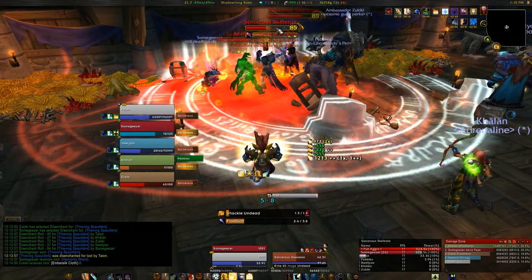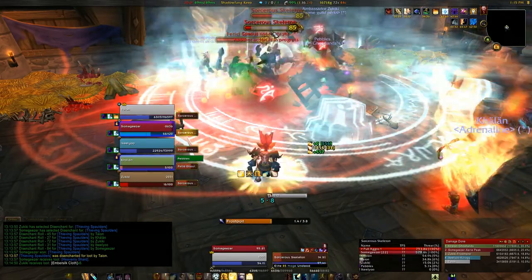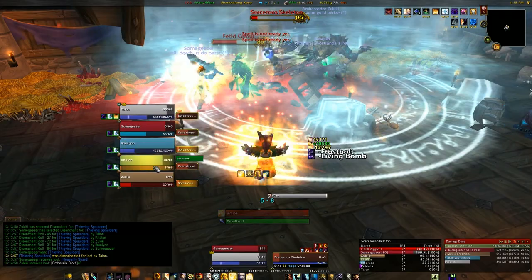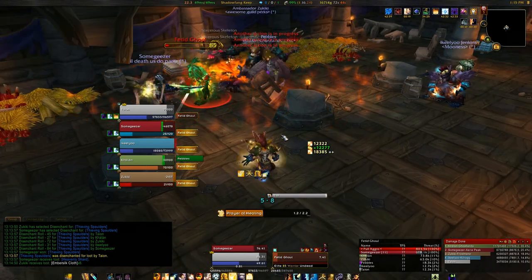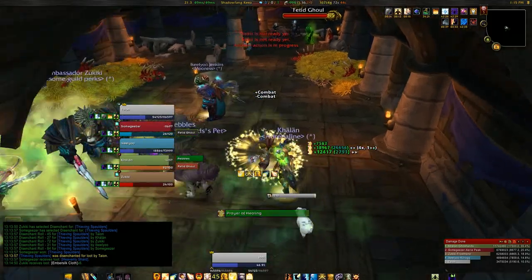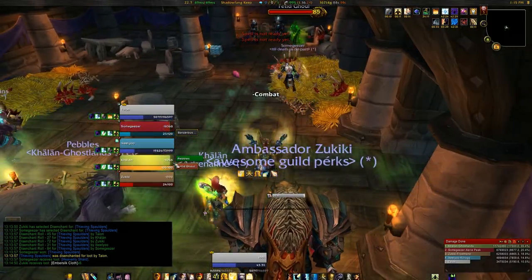My target frame is located at the bottom of the screen and as you might notice, I'm constantly targeting the enemy units. All my healing spells and other spells that can target allies are created as mouseover macros so that I can just hover my mouse over the party frames and hit the hotkey to cast a spell.